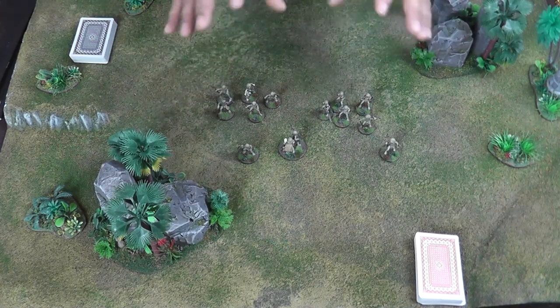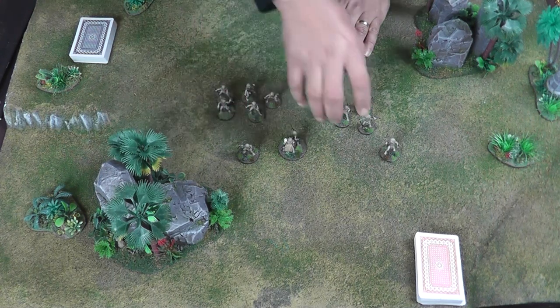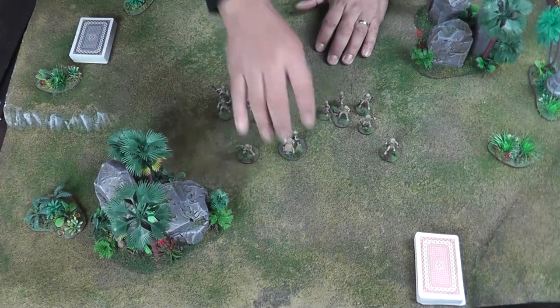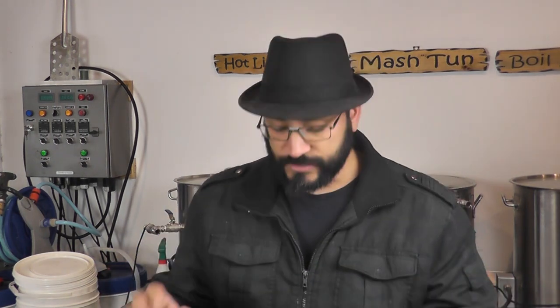I've got here, as you saw in the previous videos, a unit of five warriors, another unit of five warriors, a champion, and a chief. Sometimes I call the champions heroes — I think in the book they're called heroes, and I'll use those terms interchangeably. They are the three types of characters you can recruit into your warband: a chief, a champion or hero, or a warrior.